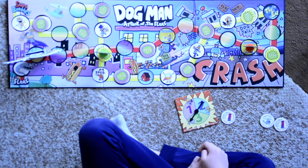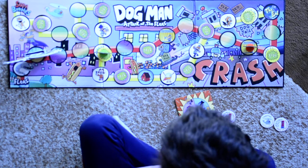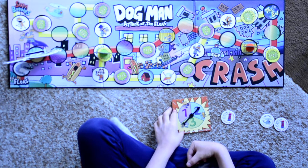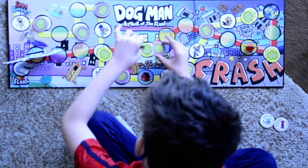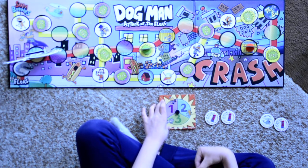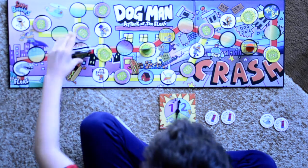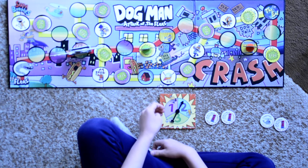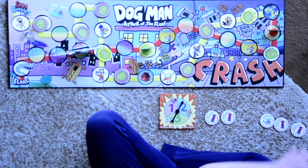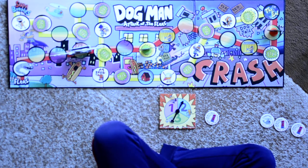So when I get the shrink ray, I will be able to teach you about all of the tools. Dogman moves a two and grabs an invisible spray. Robobrontosaurus moves a two. Cat Kid gets another two and gets an invisible spray. Now it's Dogman's turn — he's going to use an invisible spray.